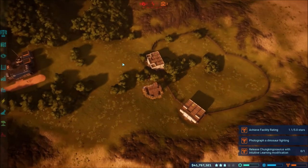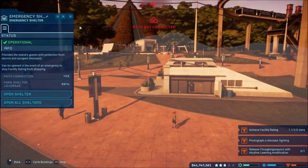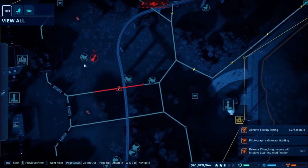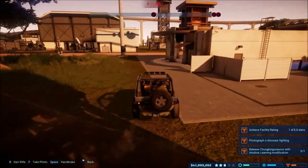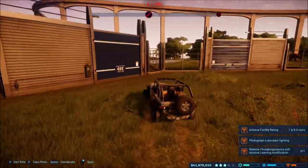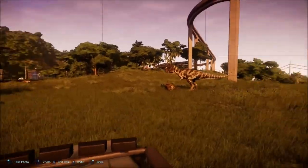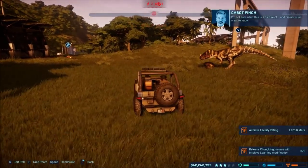There we go — we should be good. Now all I have to do is run some power over this direction. I need to actually get that picture so I can get this picture taken, hopefully if they don't kill each other. Oh no, they're already doing it. There we go — I got it! That did count as awesome.